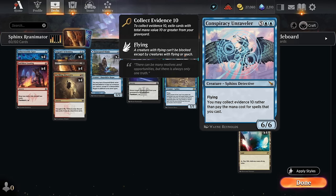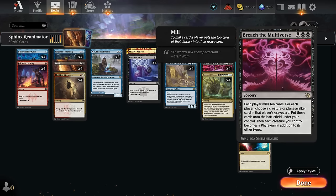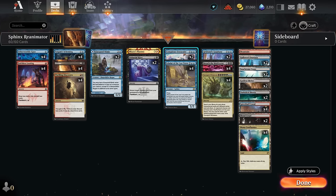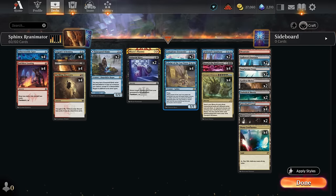Conspiracy Unraveler requires us to collect evidence 10, so we do need some expensive mana values in the graveyard, but then we can start casting spells out of our hand for free. Sometimes we do want to keep an Emergent Ultimatum in hand so we can cast it after reanimating the Unraveler instead. Our big spells include Elrond's Epiphany just to take an extra turn - we don't get any bird tokens since this card has been nerfed in historic, so it's a bit different than the paper version unless we foretell it first. Breach the Multiverse mills each player for ten, and for each player we can choose a creature or planeswalker card in that player's graveyard to put onto the battlefield under our control.